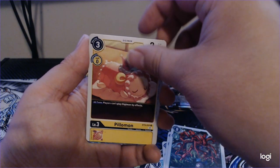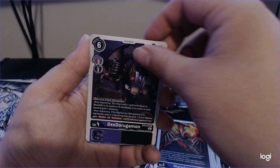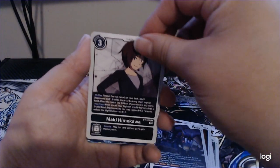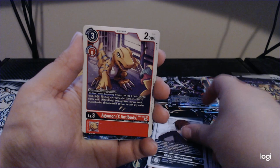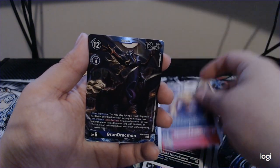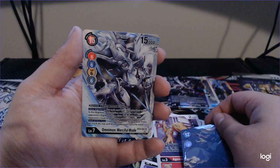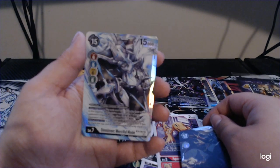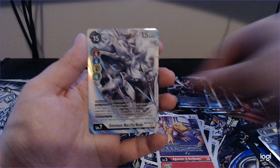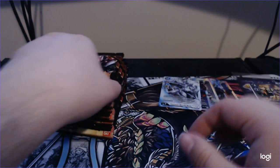Ex-Animon. Pilomon — very cute. Adormon. Dex Dorogomon. Maki. Agamon X-AntiBody — very nice. That's pretty. And Omnimon Merciful Mode, Regular Art — that's pretty good. Back-to-back SRs on the left side. Can't complain. Still no alternate art, no Secret Rare — so we're still hunting.